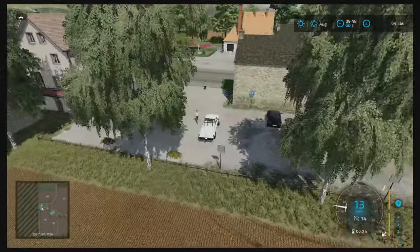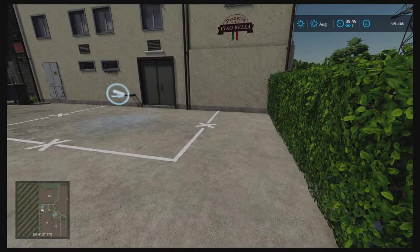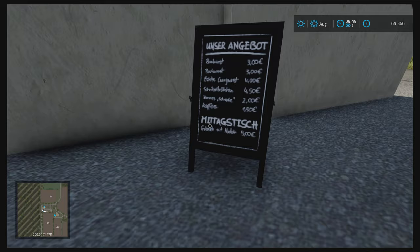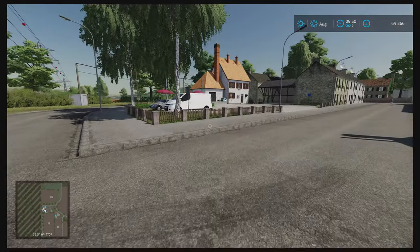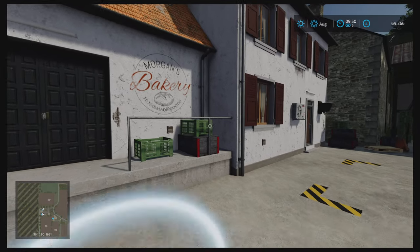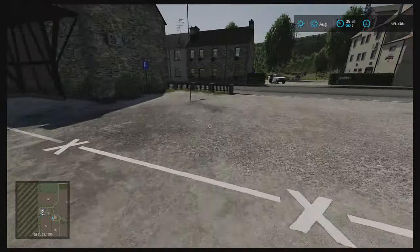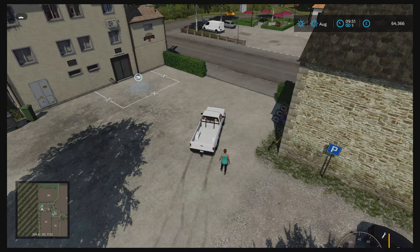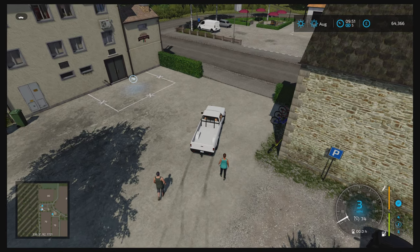We have arrived at the pizzeria - pretty sure you can make pizzas on this map. There's a board telling you all the pizzas you can make. And over here we've got Morgan's Bakery, where you can come and make some breads from your wheat, barley, or oats. If you have flour you can create that into bread.